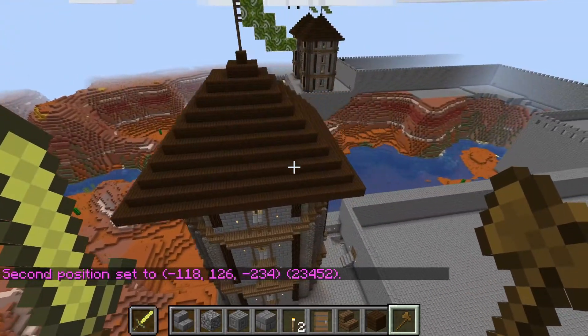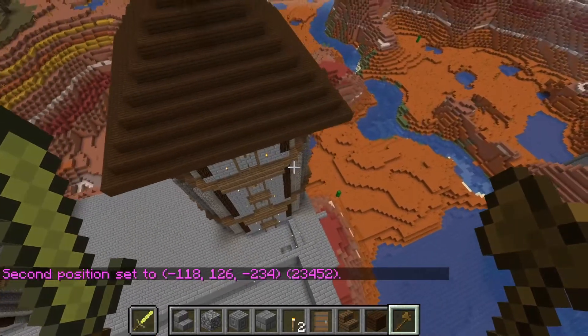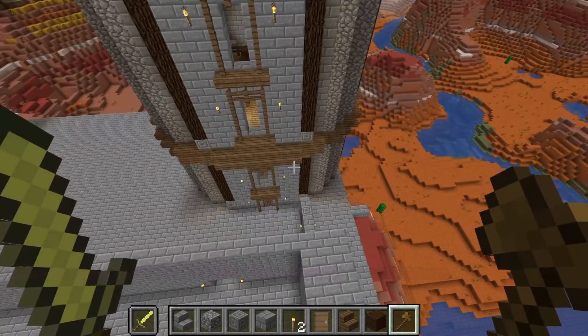So everything within this — mark this with a right-click, that's your second position — so everything is highlighted within that section. That's including the air blocks, but we'll get to that in a moment. So it's highlighted but it's not copied yet.